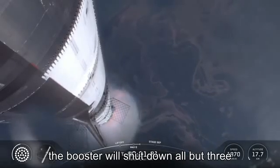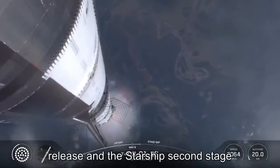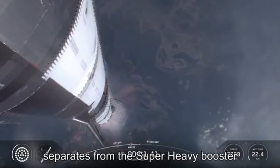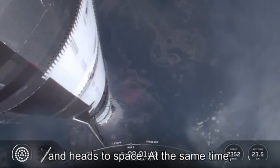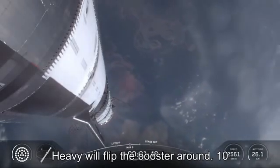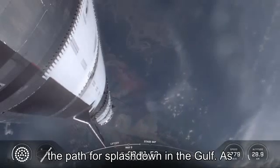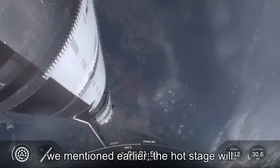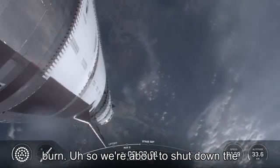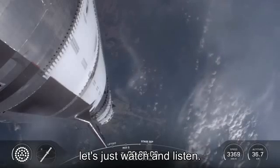To get ready, the booster will shut down all but three of its Raptor engines. The clamps holding the two stages together will release, and Starship's second stage ignites its engines. The ship then separates from the Super Heavy booster and heads to space. At the same time, the three engines still firing on Super Heavy will flip the booster around. Ten more engines will ignite for the boost back burn, putting the first stage on the path for splashdown in the gulf. The hot stage ring will be jettisoned for this flight, and that should occur just after the boost back burn. So we're about to shut down the first stage and perform hot staging — let's just watch and listen.